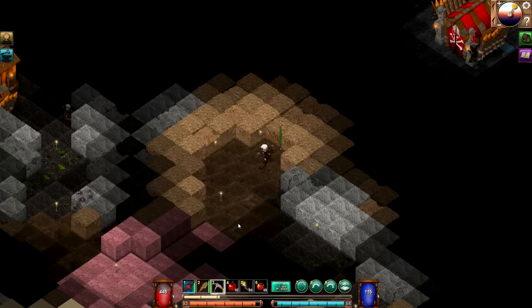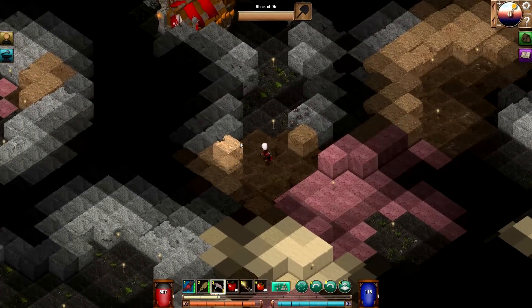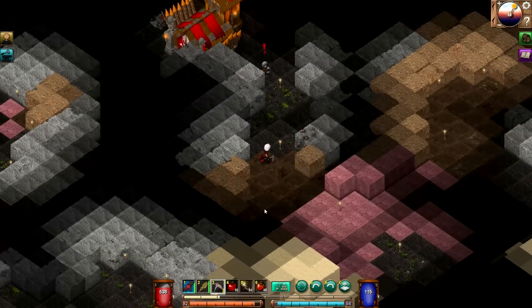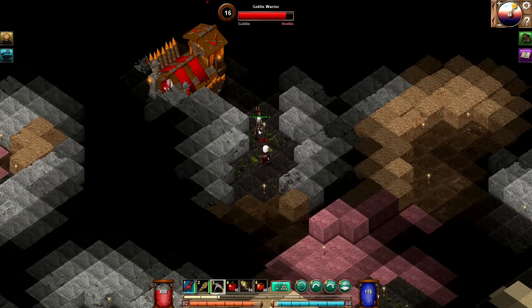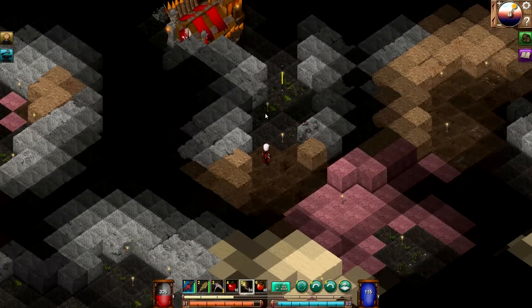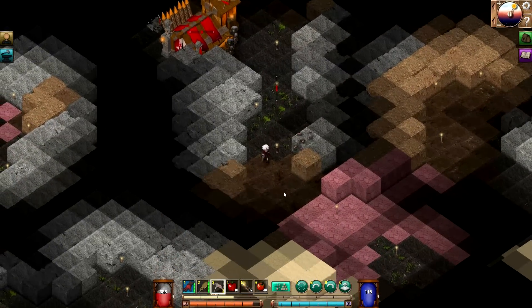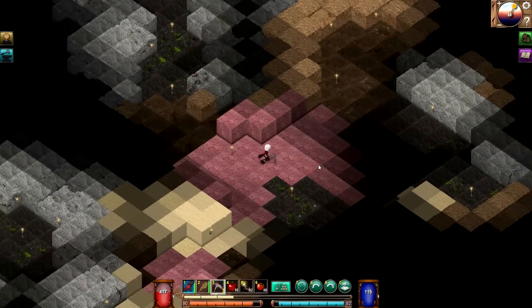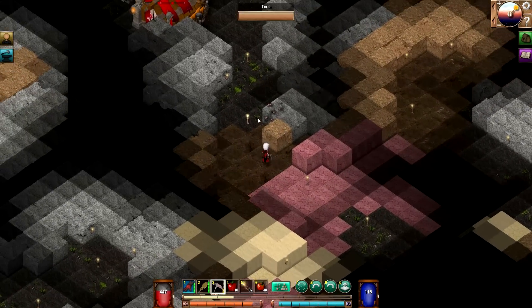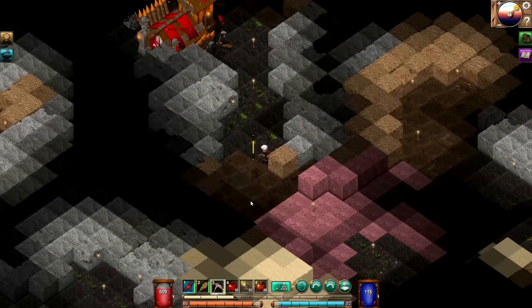I don't know if I can take one of these fortresses. Let's try luring one of these goblins over here. If any more come over, I'm likely screwed — so stay away. Let me get some lights down. Let's not go that way right now. I just want this iron, so let me take it and get out of here. Found some more copper — let's zoom out and see what's in the area.